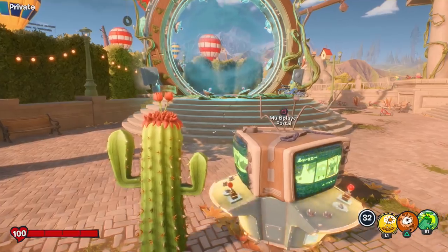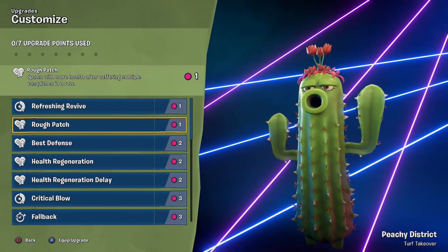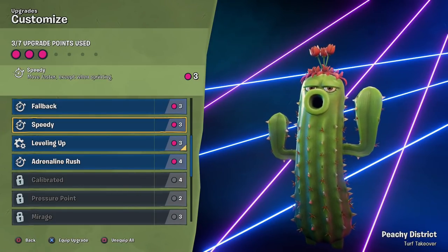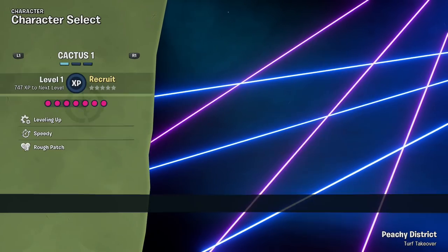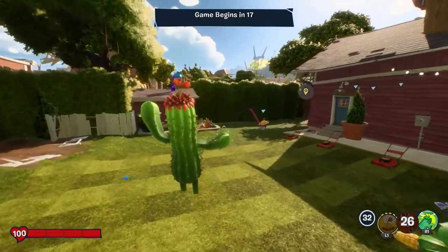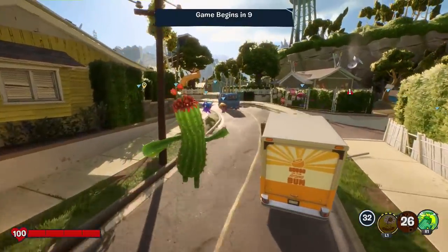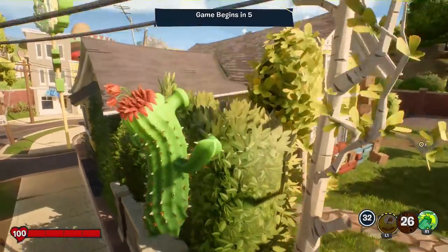Let's go ahead and get started with some turf takeover. Before we get started, I'll do the basic upgrades for now — level up, adrenaline rush to move faster, and rough patch. I'm ready to get started. I loved cactus in Garden Warfare 1 and 2, and she's great for turf takeover because she can stay away from opponents. From what I've seen, she's really good in Battle for Neighborville.